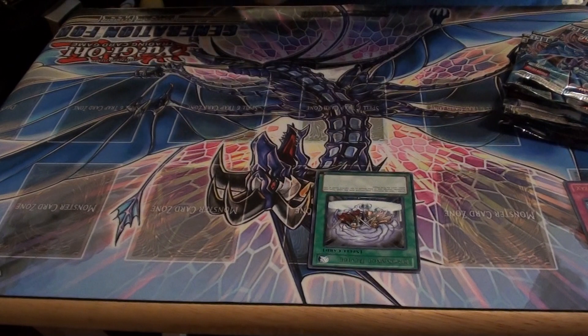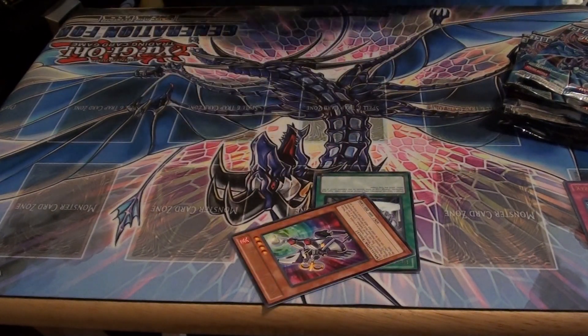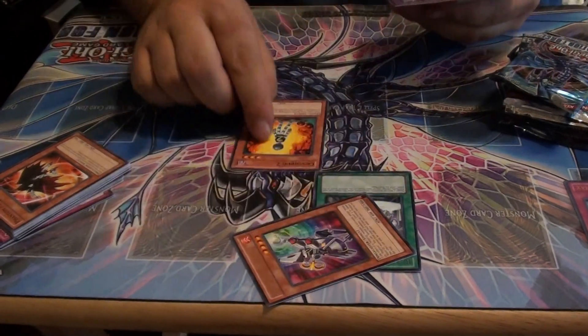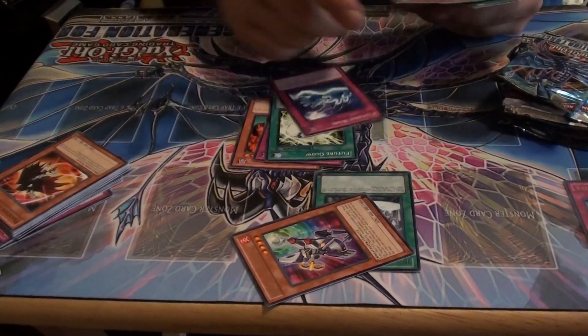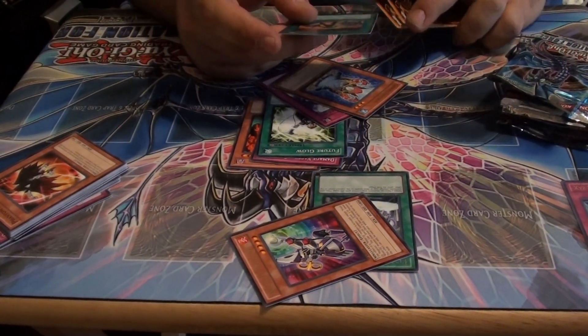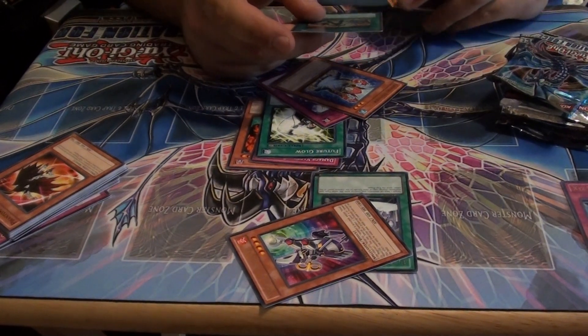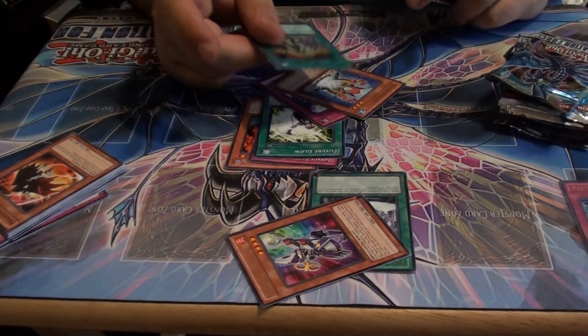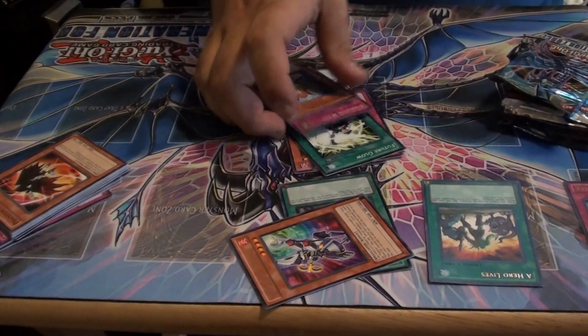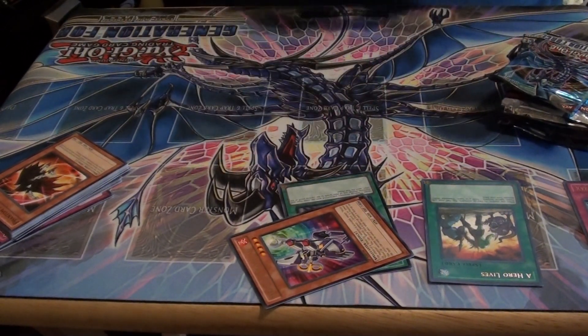These are my rares that I've gotten so far. Hoping to pull something decent. Here is Crash Bug, Damage Thing. A Hero Lives — this is a card that wasn't in English for a while. When you control no face-up monsters, you can special summon a level four or lower E-Hero from your deck. We have a holo — A Hero Lives — that's a pretty good card, honestly.